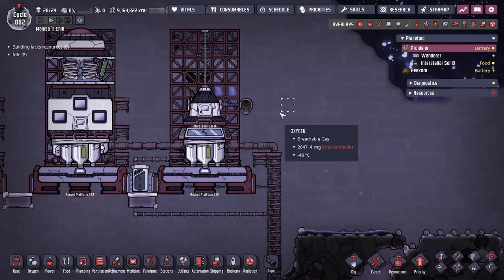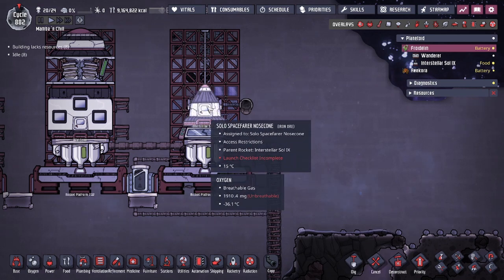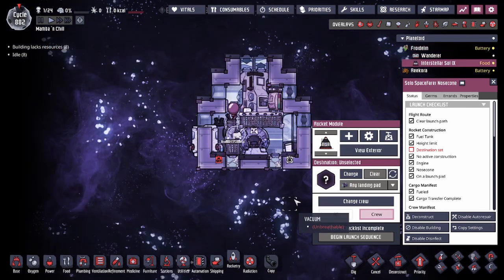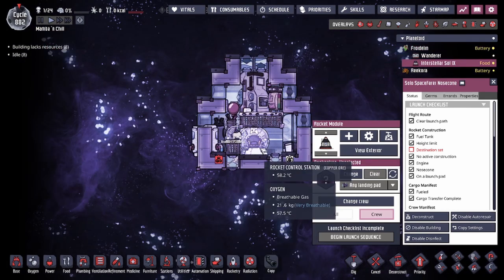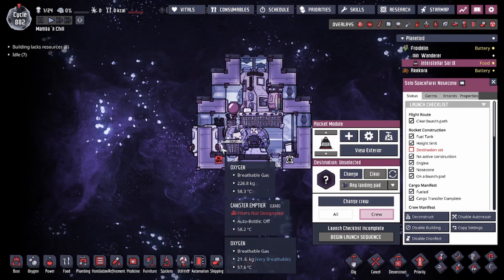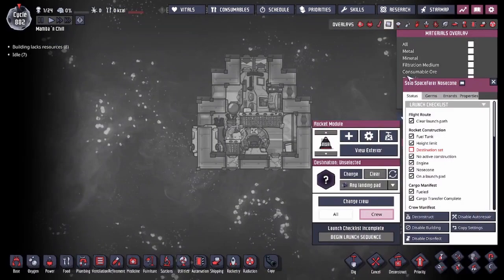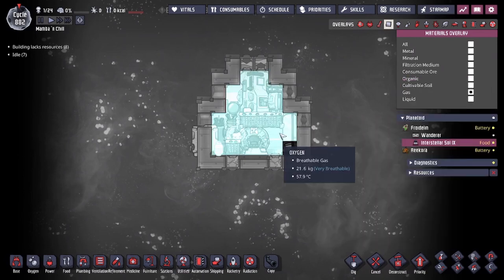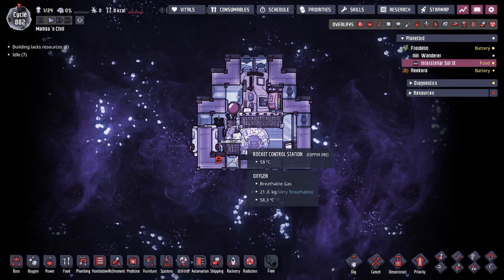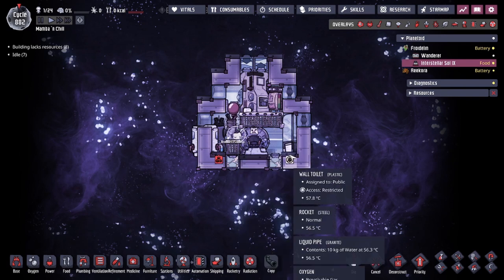I added in the solar panel module — you guys don't have to do so, but it's up to you. From there we're going to look inside of the rocket. My rocket right here with Brainless Society has your rocket control station. I have a canister emptier here to release oxygen into the environment. As you can see there's a lot of O2, and I do send my duplicants with the atmos suits on.